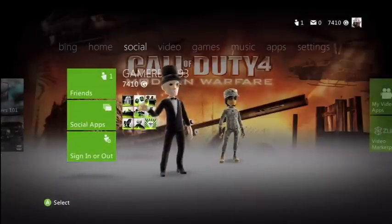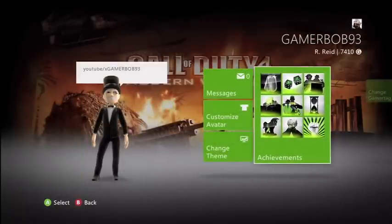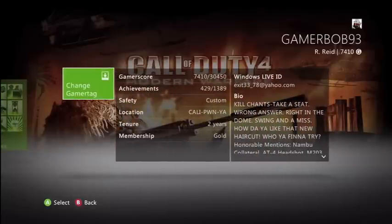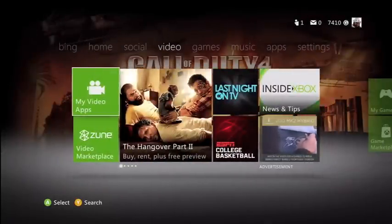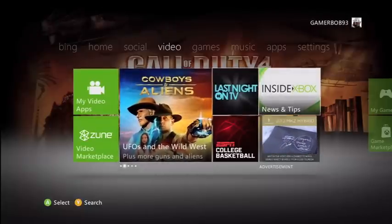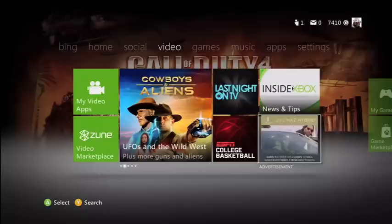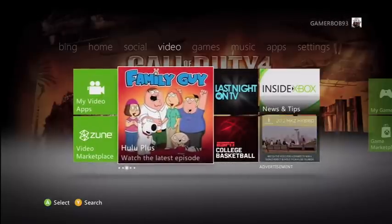Change profile, sign in or out. Click over here on your name — you could customize your avatar, view achievements, change theme. You could change your gamertag right there. It just shows you your information. Video — here's like the video marketplace. Inside Xbox — there's an advertisement. You could watch ESPN, basketball, Family Guy, Hulu Plus.